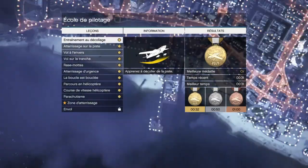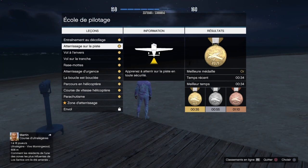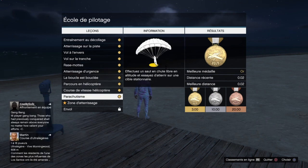Vous aurez un chargement accès à GTA Online et vous allez respawn en session. Après avoir respawn, on descend et on lance la mission qui s'appelle Parachutisme.